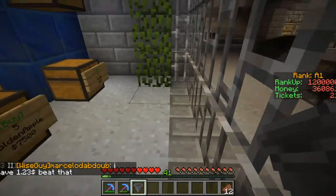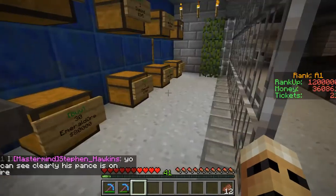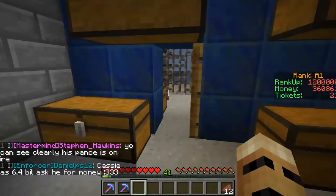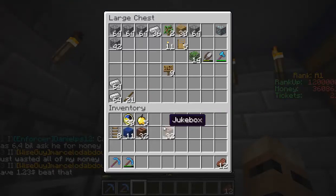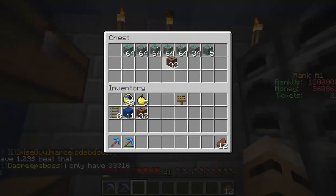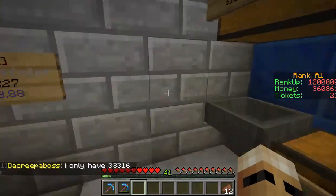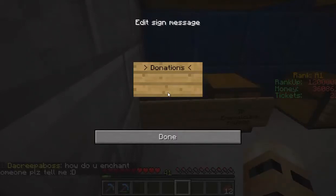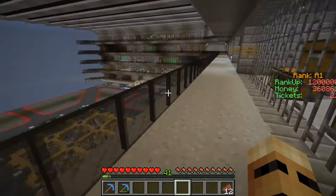There we go - setting up the donation hopper and chest. I might move the greenery or stick it in the corner. Let me put a sign over here asking for donations. Who knows what I'll get - might as well try. Putting up a sign that says 'Donations Much Appreciated.'